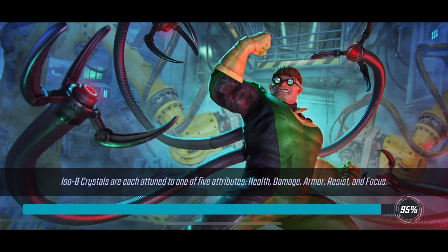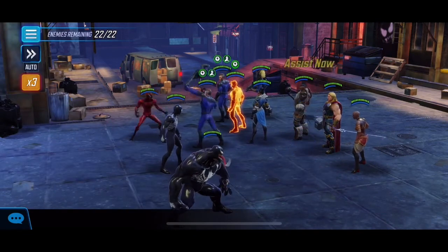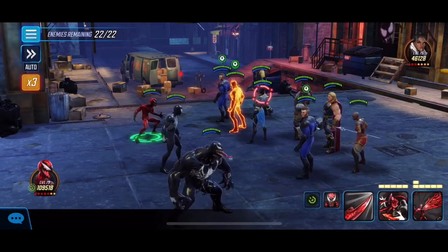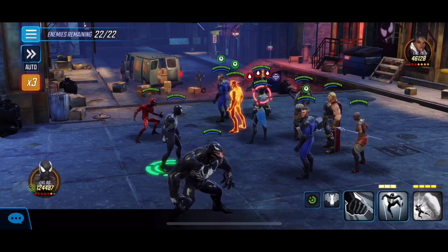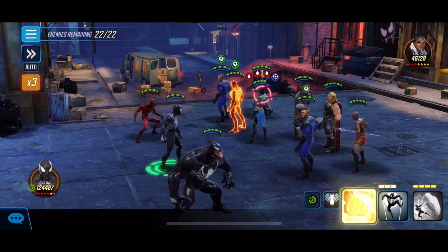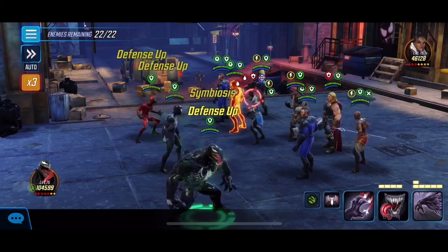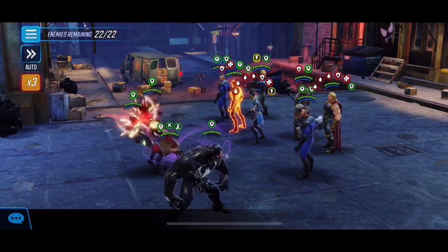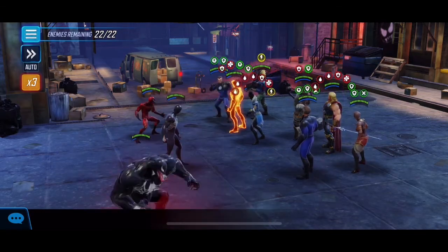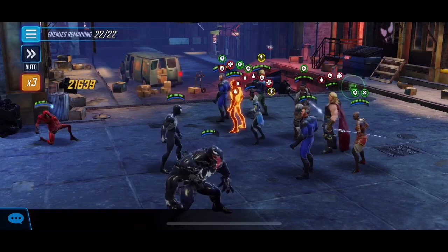We're going in with the same strategy - simple old Spidey stun is ready to go for the next wave. We've got some problematic characters, and the important thing is trying to make sure you can contain Human Torch and Mr. Fantastic - just like the same ones from node 6 in global and node 11 in cosmic. If you leave them alone they're gonna alt and nuke. We're going after Shuri first to get rid of her so she can't heal - whenever there's a healer we want to focus on them first.